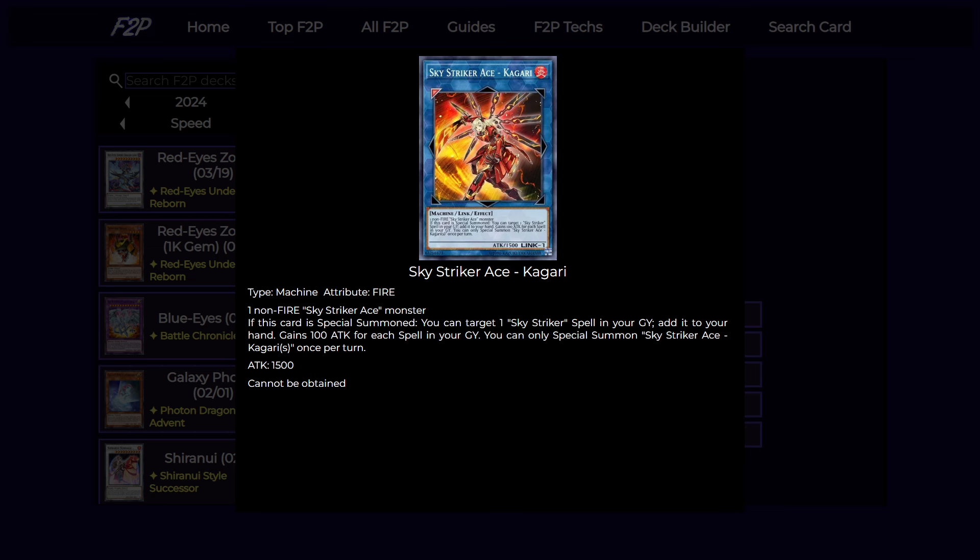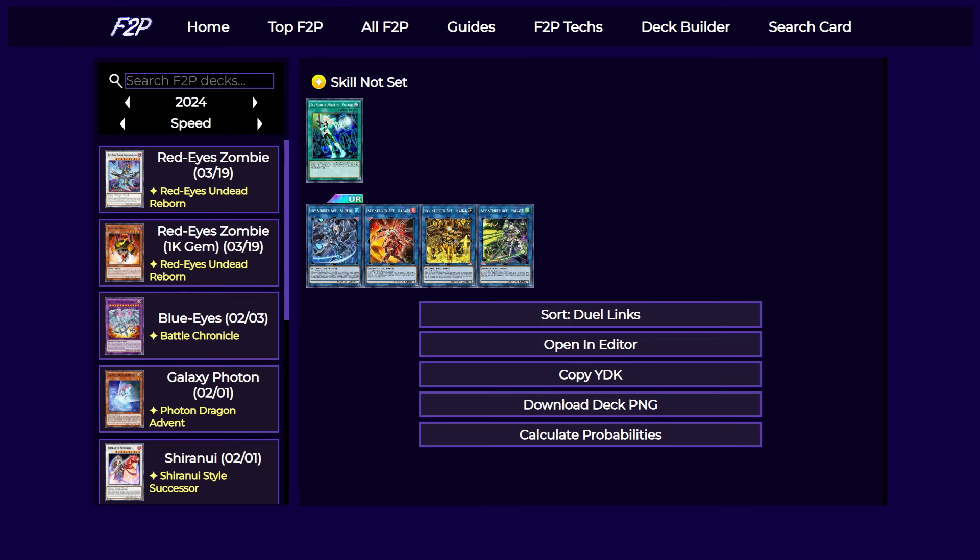Next is Kagari. This card is really good at recycling your spells because none of your spells are actually once per turn. So what you can do is use your spell and then just link it into Kagari, grab back your spell, and use it again. This card also gains a bit of attack, which is quite nice if you want to deal damage or beat over some of your opponent's monsters.